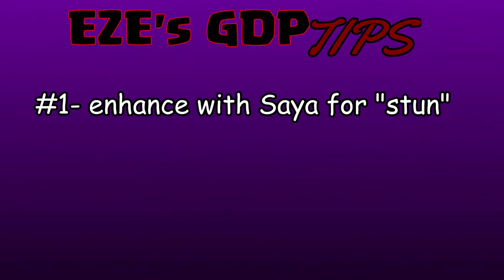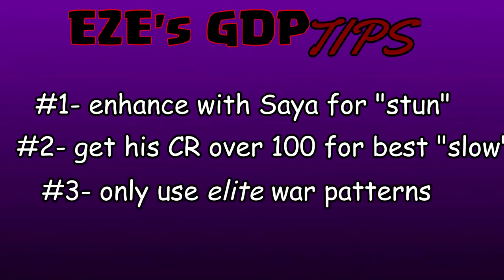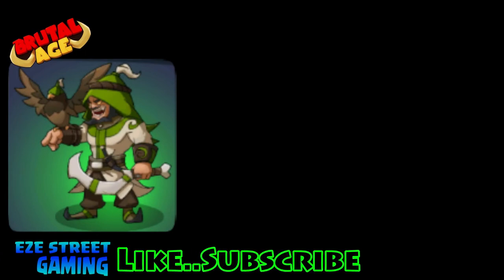Those are all fairly accessible heroes for everyone, so build a good team. Make sure you enhance Sia for the stun effect. Try to get his critical rate over 100 so you have the best chance to inflict the slow effect and the stun effect. Use your elite war patterns — the ones where you can already see three or four attributes to make sure you get a really good setup. Only the Blue Nomad will outrank him, so the second you get him, stop upgrading everyone else and immediately take him to six star — you won't regret it.